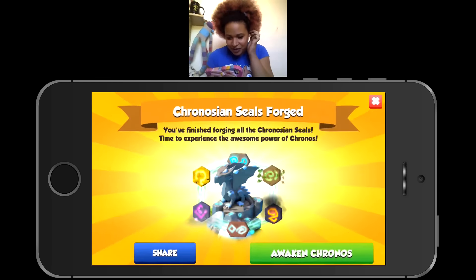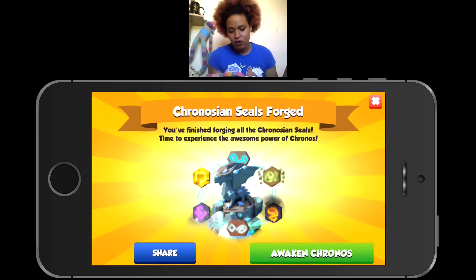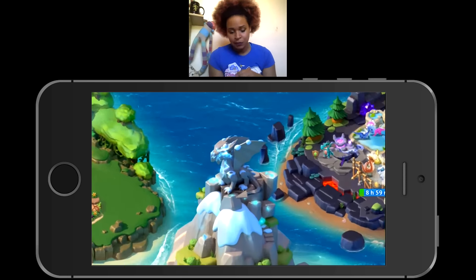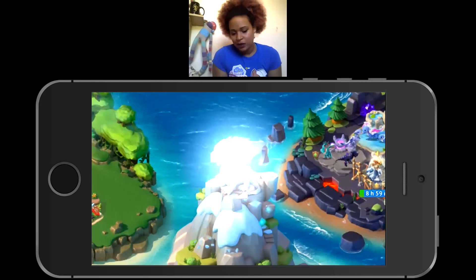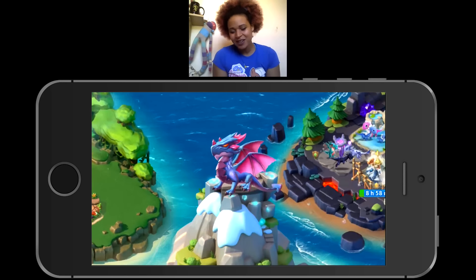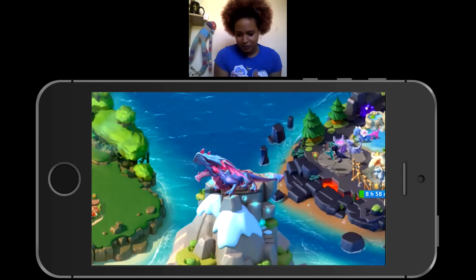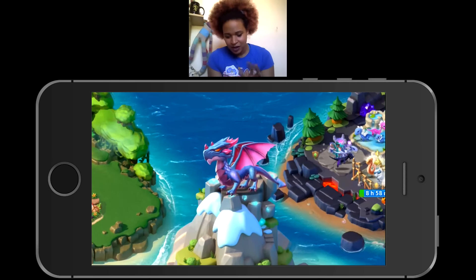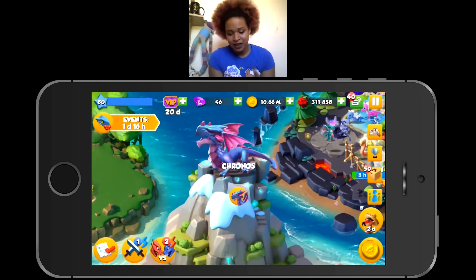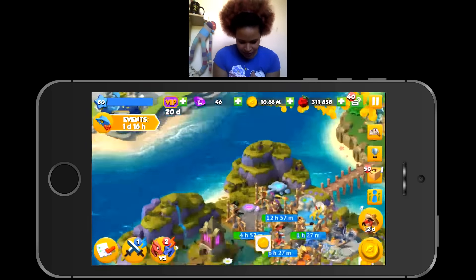I finally got my last seal. It says: 'You have finished forging all of the Kronos seals — time to experience the awesome power of the Kronos.' I was trying for so long to get that. I was being asked for dragons at level 37, and I checked today — next level it asks for level 38 for all of them, which is just getting ridiculous. But I was so stoked. I wish I could have the correct audio for this bit because I was really really excited. It says releasing the Kronos will speed up timers by six hours.